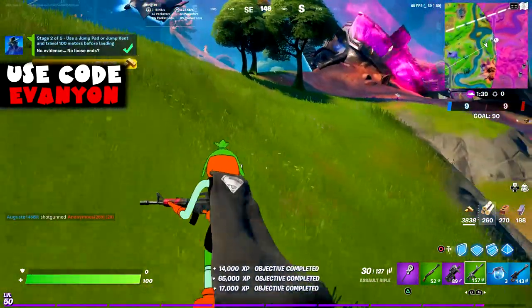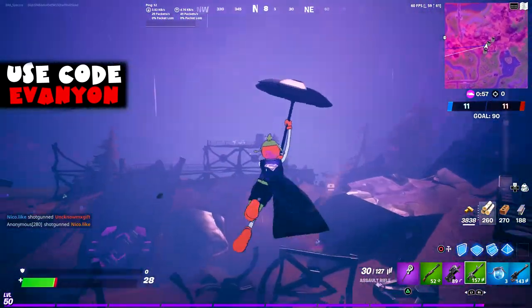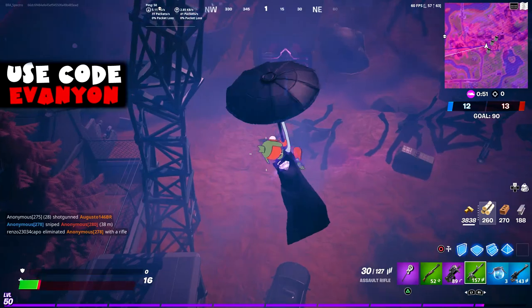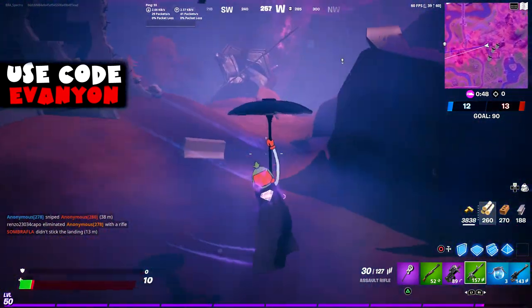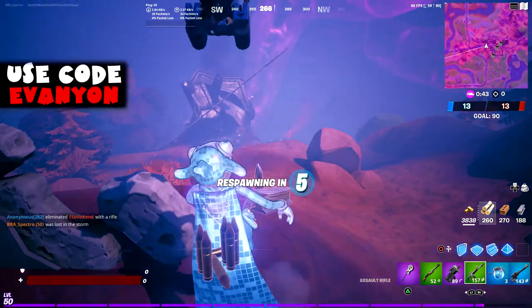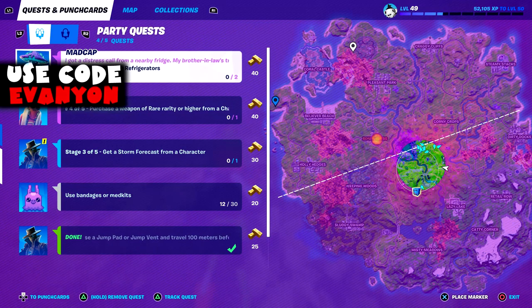There are also jump vents on the satellite stations. Jump vents are available on alien crash sites — here's one. They're available all over each of the crash sites. You just need to redeploy, even on regular mode, and it'll count for 100 meters. There are multiple vents on each alien crash site — very easy. Or, if you want to go to the satellite stations, there's a jump pad on each of them.